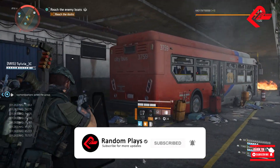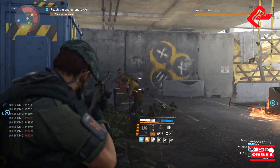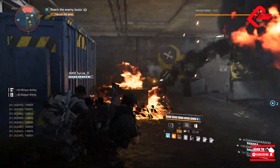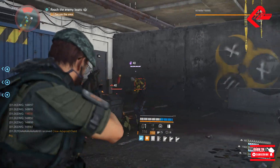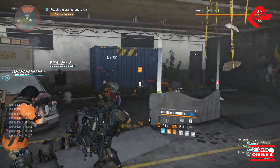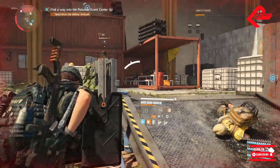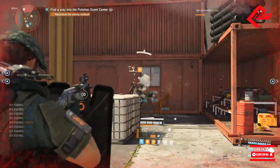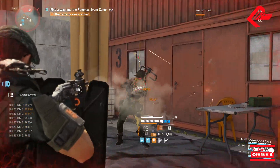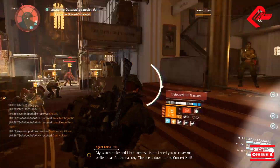Another agent has joined your group. I can't move in here. We are not agent. My watch broke and I lost comms. Listen, I need you to cover me while I have to stop it. Head down to the parking hall.